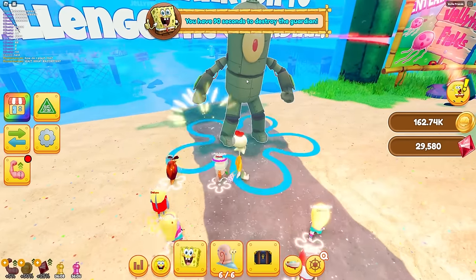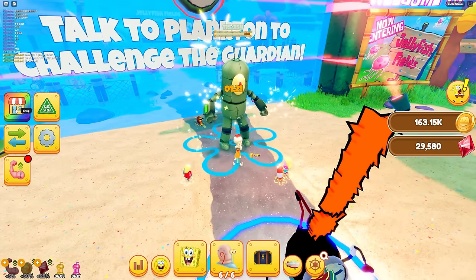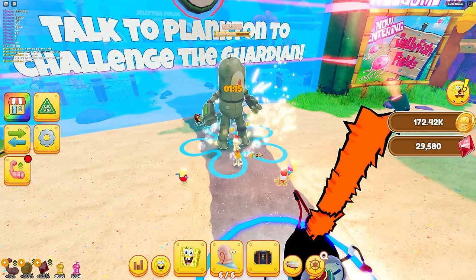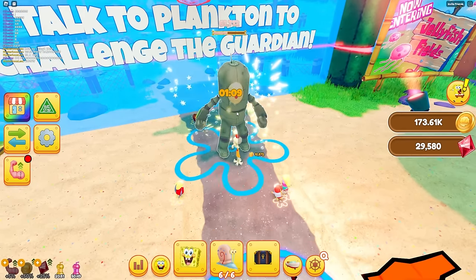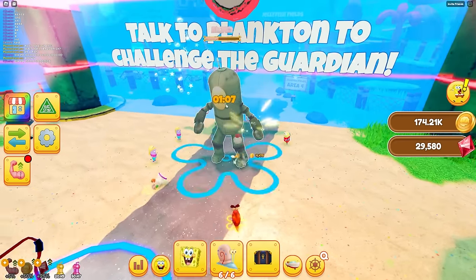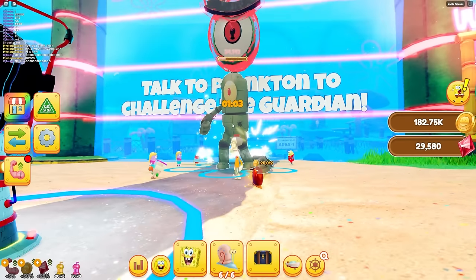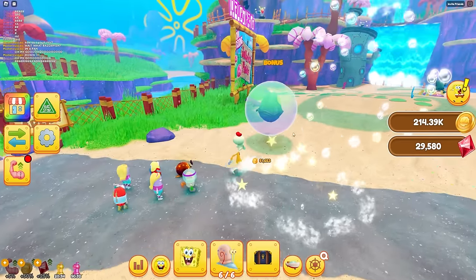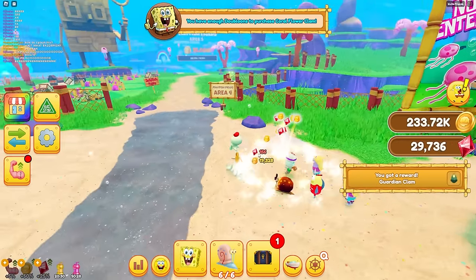It's telling me to challenge Plankton right now. I have 90 seconds to destroy the guardian! I gotta make sure I have all my boosts - all my shakes, all my doubloons boosts. I'm halfway there - yeah, this is easy! I could easily defeat this. I kind of like that there are different ways to unlock areas, not just coins. There we go - bam, we unlocked the next area! We also got bonus stuff to break.